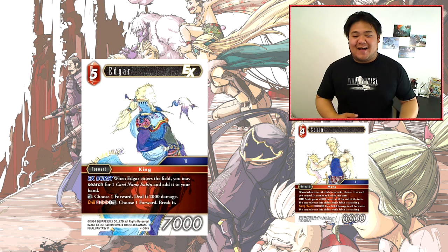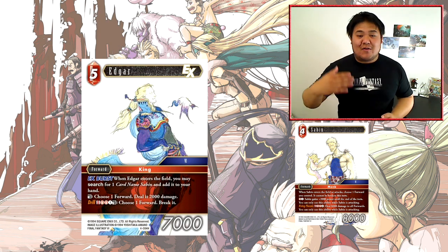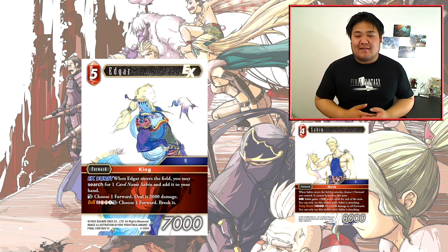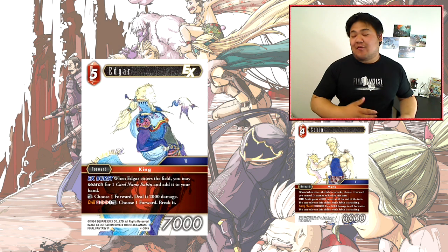Every time a card has 3 different abilities and is on curve it's going to be OP. However, this card is kind of missing a little bit there. The EX Burst searches for Sabin, but unfortunately at this stage there's only one Sabin, so there are very limited targets. Unlike Steiner, it doesn't have a whole range of options — you can only search for one card, so you're really relying on seeing these EX Bursts early before you run out of Sabins.